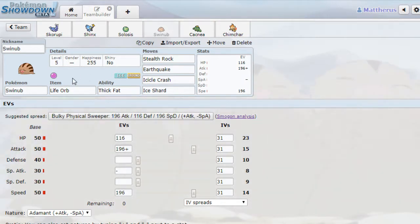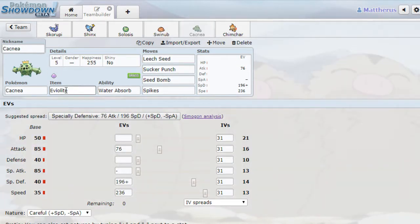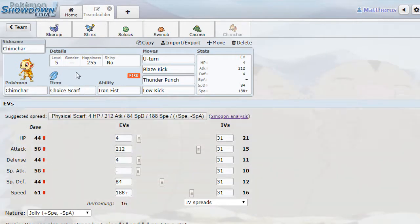Just a shout out to — is it Gator that uses that? Somebody is a big proponent of Adamant Mamoswine, so I was like, let me use Adamant Swinub. Cacnea with Eviolite, Leech Seed, Spikes, Sucker Punch, and Seed Bomb as the main offensive things. And then Scarf Chimchar.